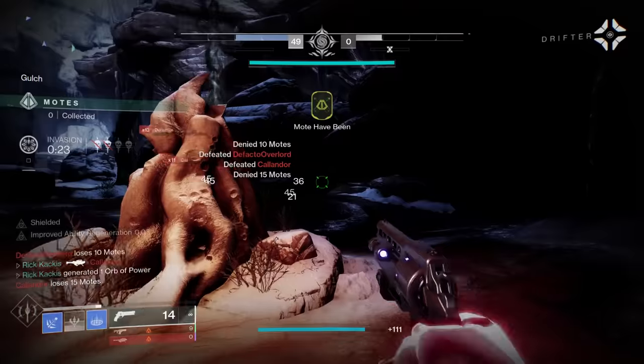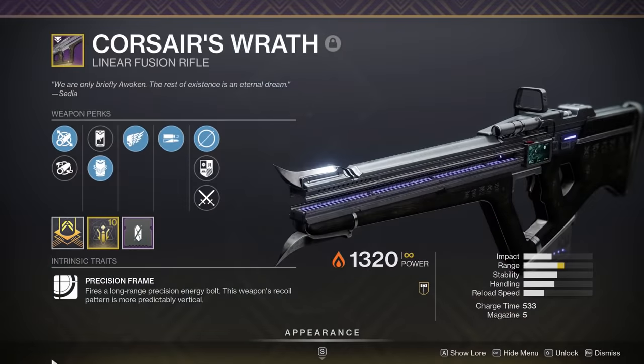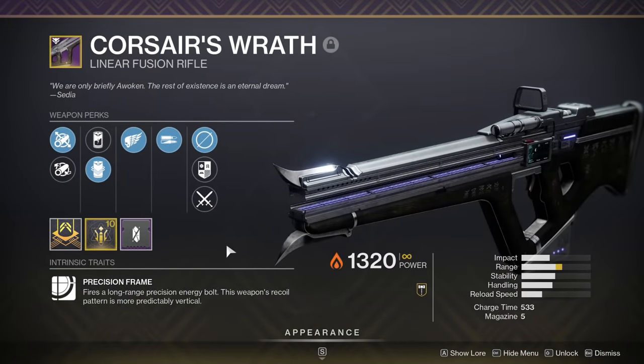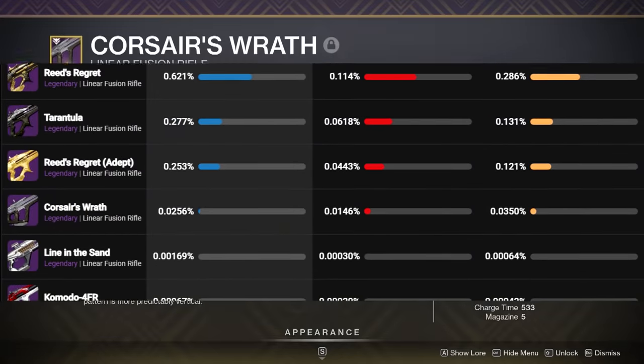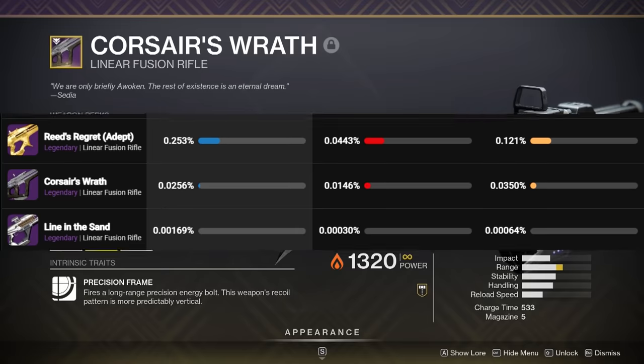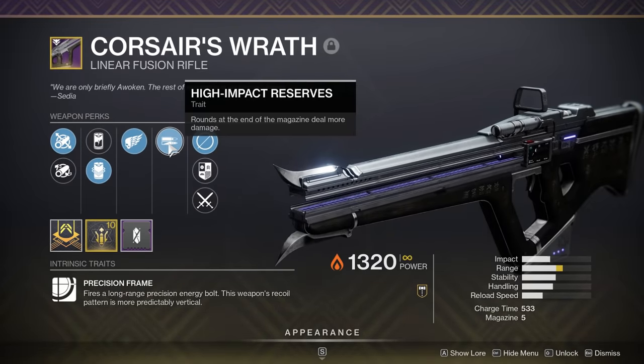But there's a third weapon that everyone has forgotten about: the Corsair's Wrath legendary linear fusion rifle. This has that 0.02% usage rate. In fact, the Adept Reed's Regret has ten times more usage — and people have to go Flawless to even get that weapon, while the Corsair's Wrath just comes from hunts. It's unbelievably easy to get compared to the Adept Reed's.